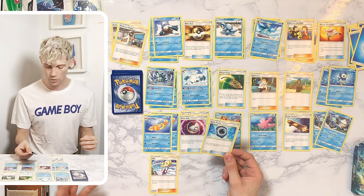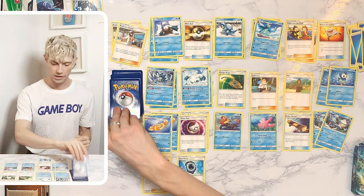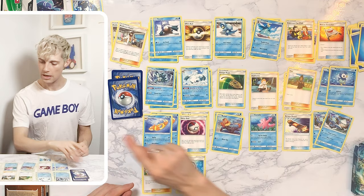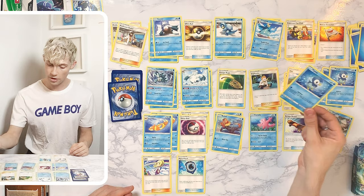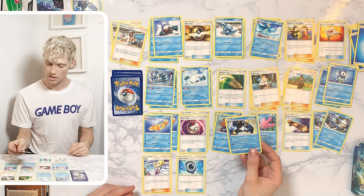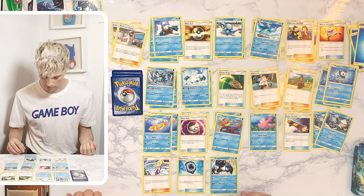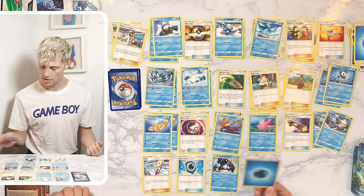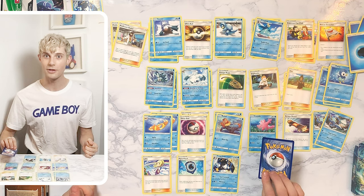And there's an Aqua Patch — that's cool. Another Water Energy, and then we got our rival from Sun and Moon. Buizel, another Water Energy, Sophocles — twice. A third Piplup, another Water Energy, and a second Empoleon — there we go! I was like, you better be getting a second Empoleon. And then a second Corsola.